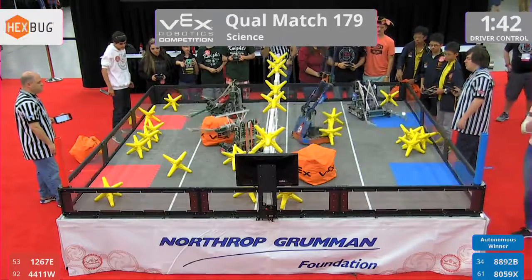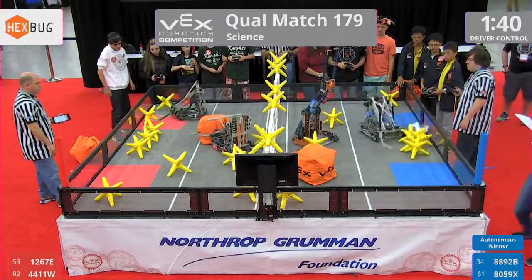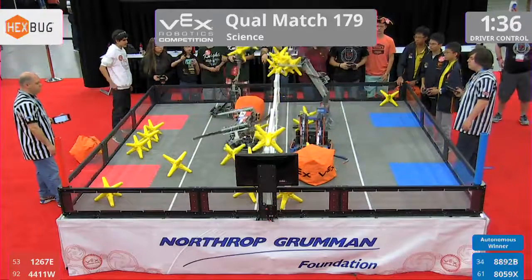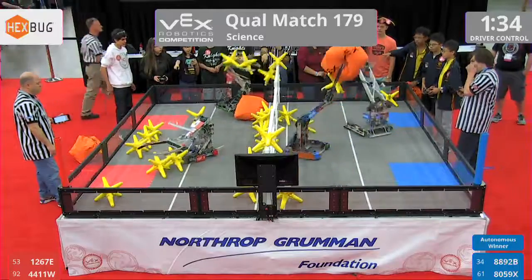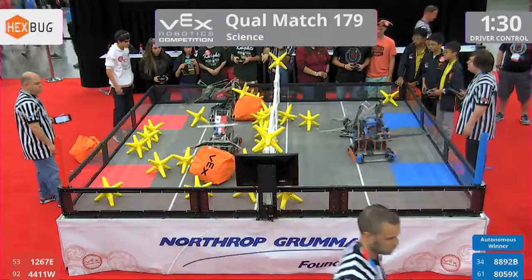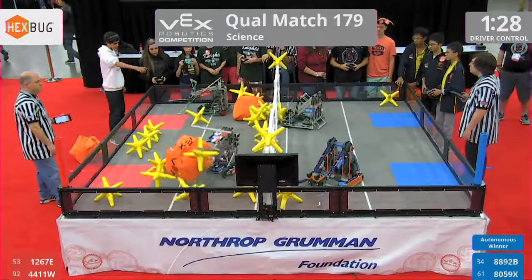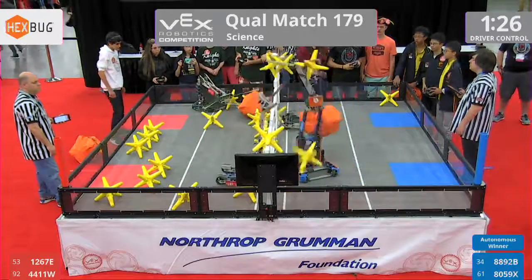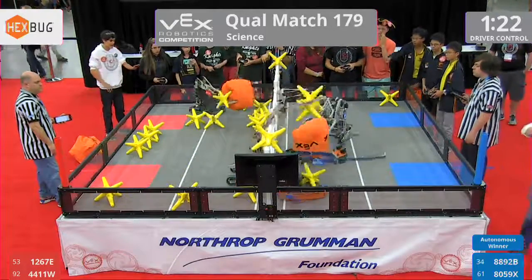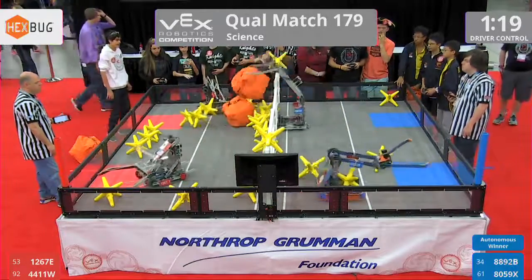In the red alliance, we have teams 1267E and 4411W. And in the blue alliance, 8892B and 8059X. One minute 30 here to go in match number 179. Throwing down that cube from the red alliance — that'll be worth two points.